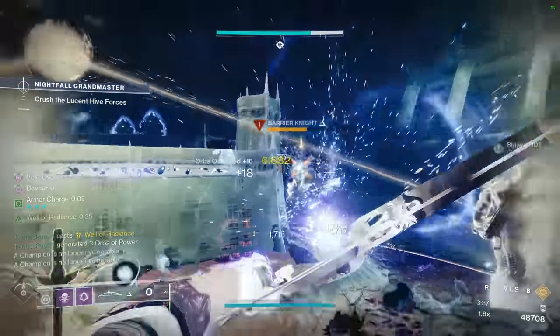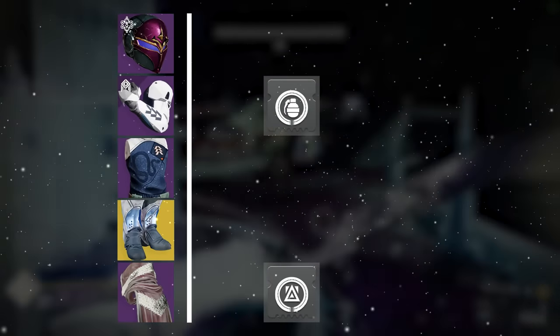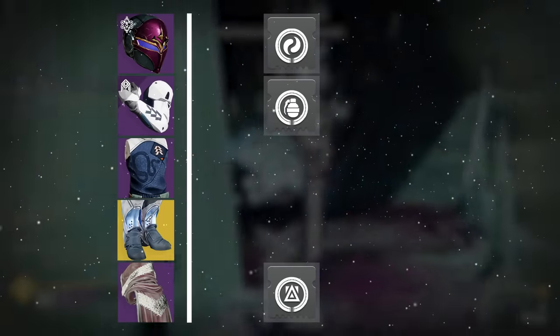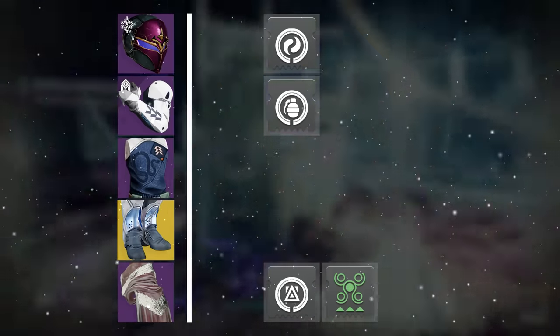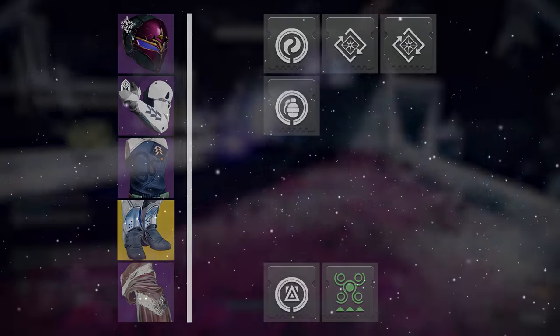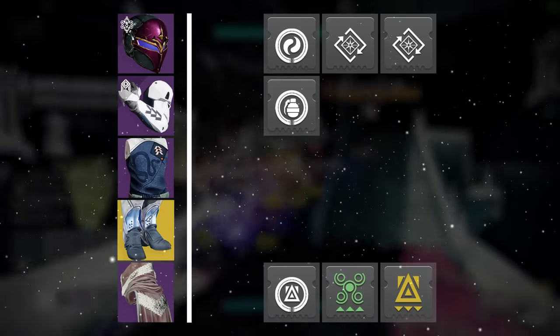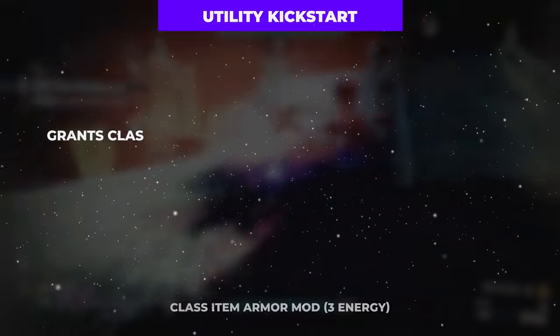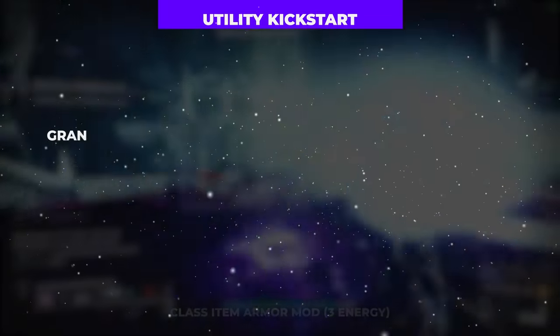What is definitely required though is our snazzy mod setup, beginning with Reaper on the class item, Firepower on the gloves, and a weapon siphon mod on the helmet for a multitude of ways to create orbs of power for increased super energy. With Powerful Attraction also on the class item, we can use our dodge to collect all of those generated orbs of power. Slotting in two copies of Dynamo on the helmet will also grant even more super energy on dodge usage anytime it is activated near enemies.